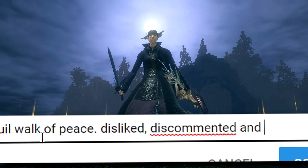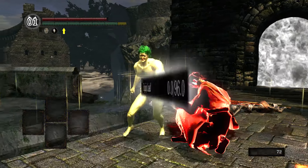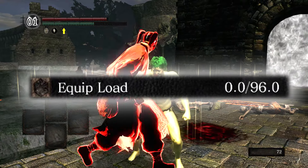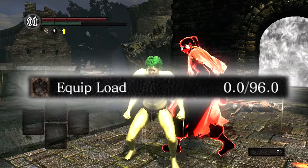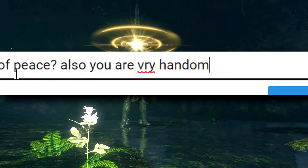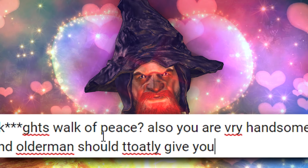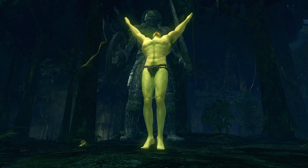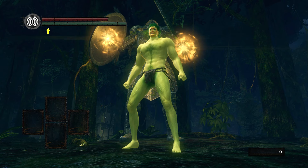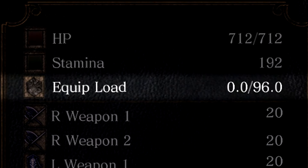You completely missed Tranquil Walk of Peace! This spell simply acts as if you had over 100% equip load. The real question is: what about with Stone Knight's Walk of Peace? The stone knight version is exactly the same — makes you slow walk even at zero encumbrance.